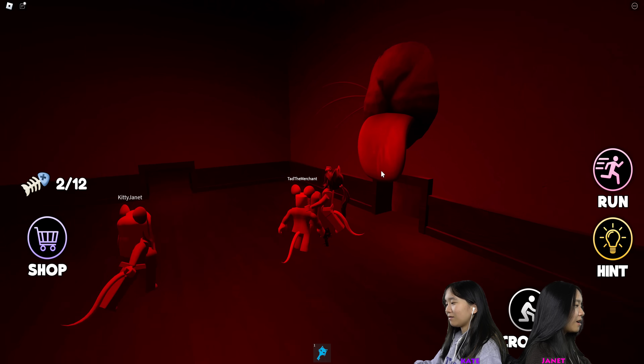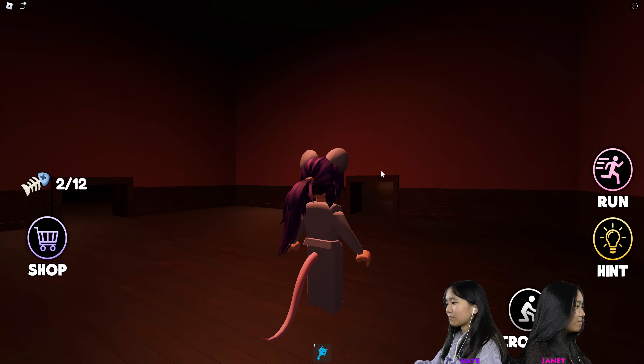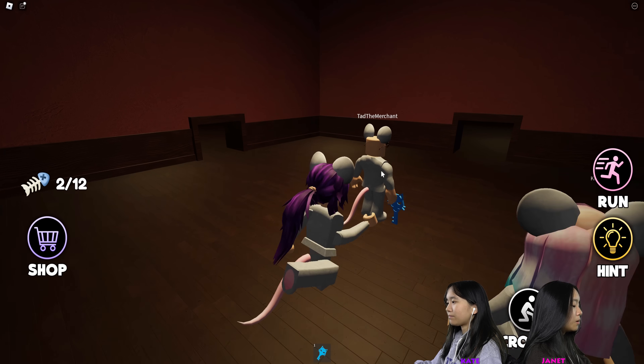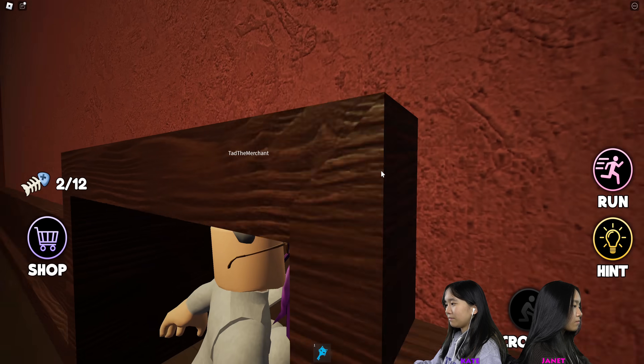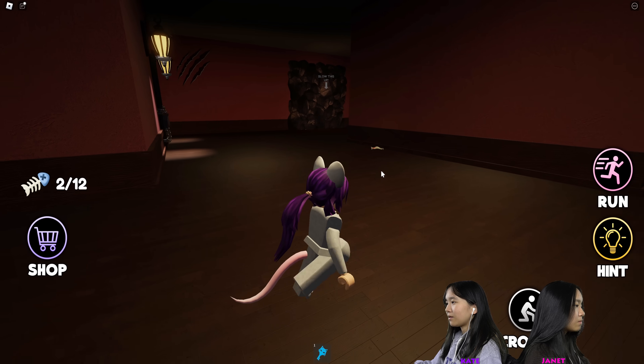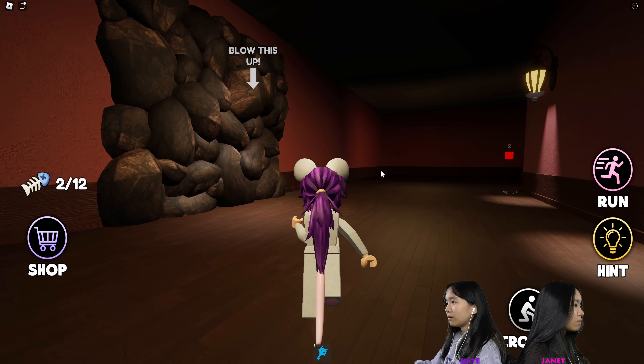What's on this side? Oh, it's just a room. Meow, meow, meow. I'm going to risk it. Go. Oh, red door. Blow this up.